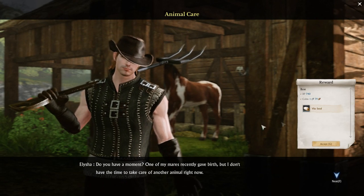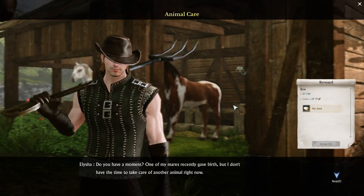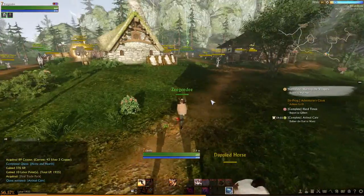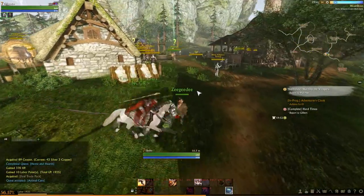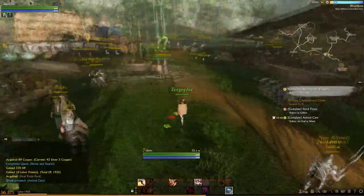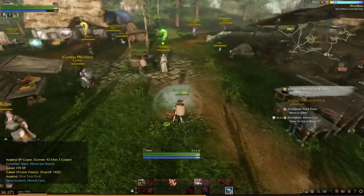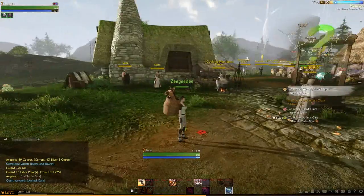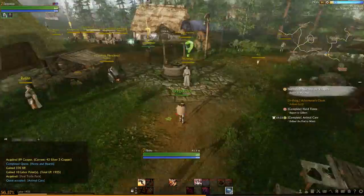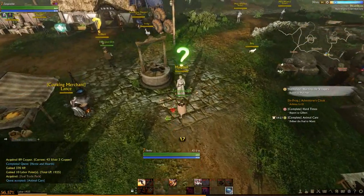Here we pick up a quest for getting our first mount. This guy's giving us a vita seed and we're going to use this, taking the pack over to the requested location. We have an hour to deliver the foal - you'll notice we're carrying it on our back and can't really run at a faster rate, we can use sprint to move slightly faster. This is actually the trade pack system, which will come into effect later where you take resources to different areas and sell them for a profit and for gilda stars.